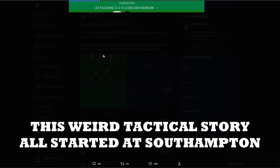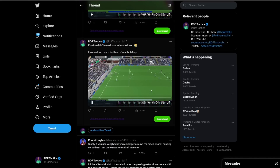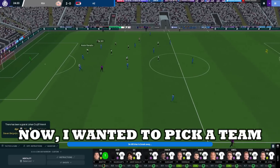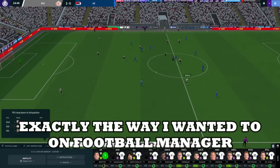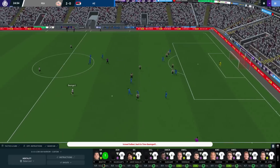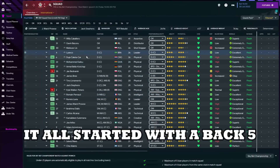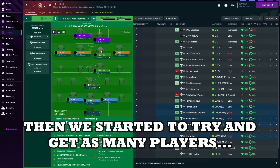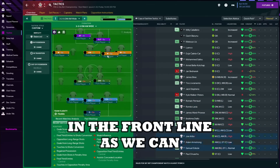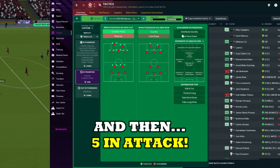This weird tactical story all started at Southampton — many of you may have seen it on my Twitter. I wanted to pick a team where I could dominate opponents and play exactly the style of football I wanted on Football Manager. It all started with a back five before it moved to a back three, then we tried to get as many players in the front line as possible.